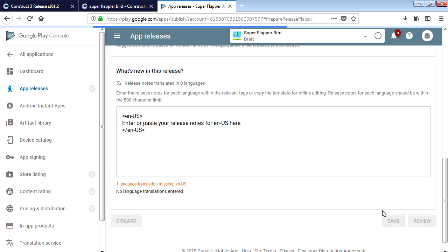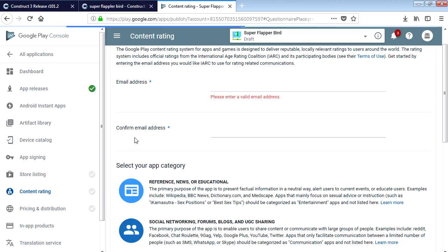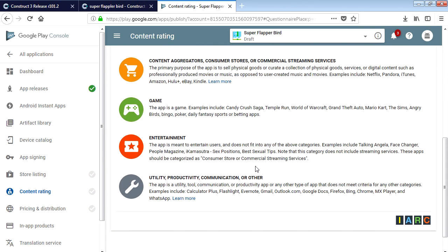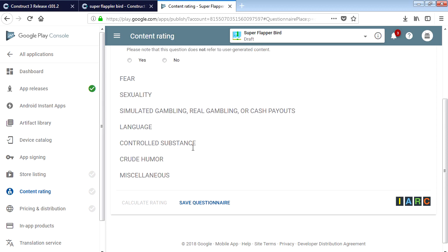Now we have to do the content rating. Let's do that - continue. Enter a valid email address - 'missionsparkman at gmail.com'. Confirm the email by pasting it again. This is a game.